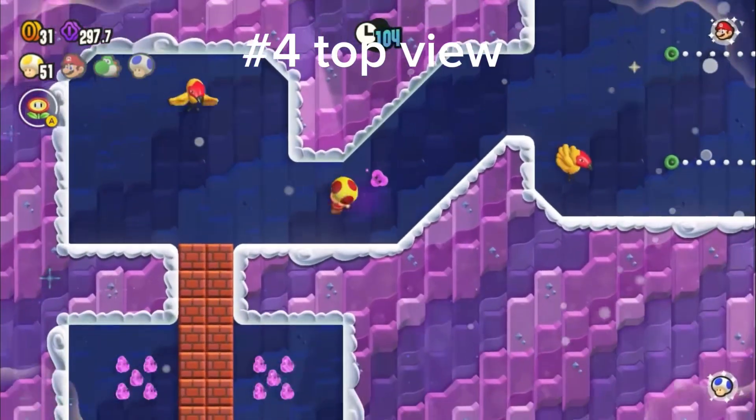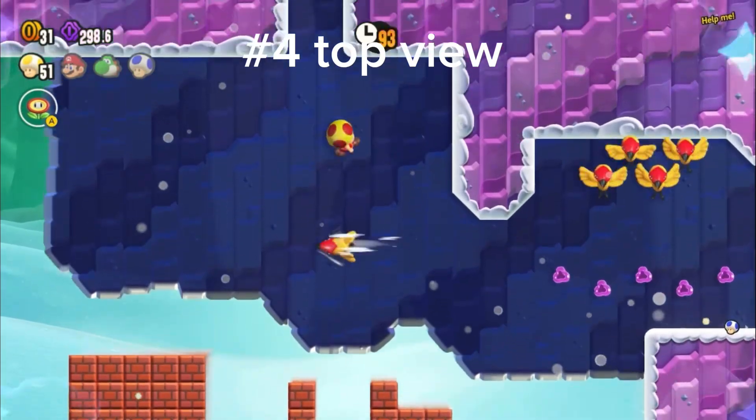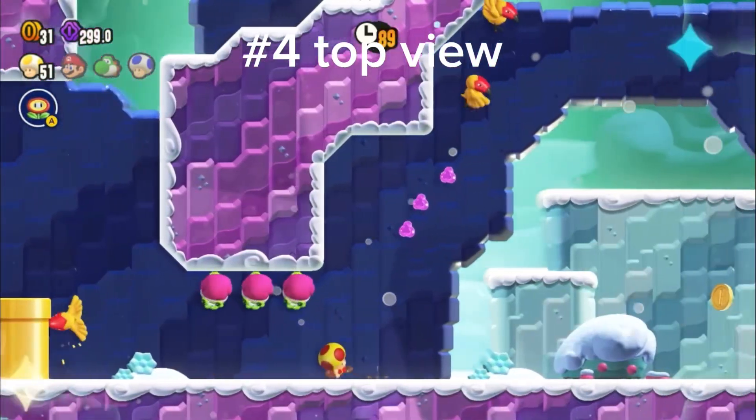Number 4 is the Top View wonder effect. This one's found in World 2, and it's a lot of fun with the condarts because it adds an extra challenge that wouldn't be in a 2D level. Overall, there's nothing too crazy about this, but I do like this one a lot.